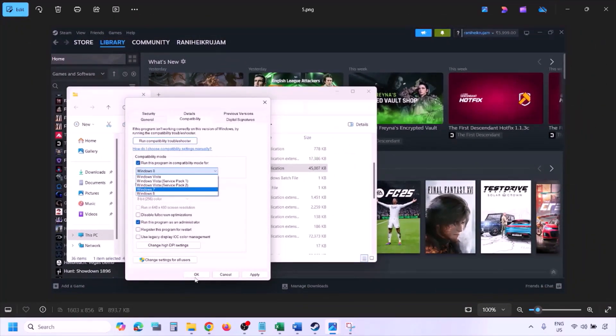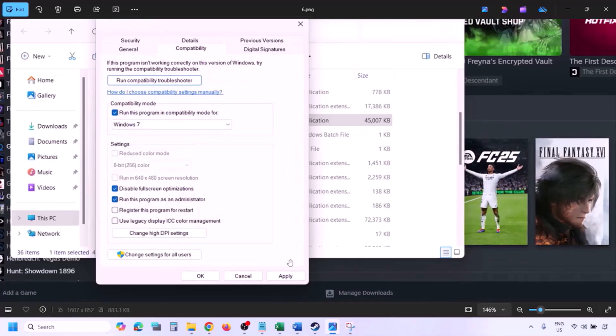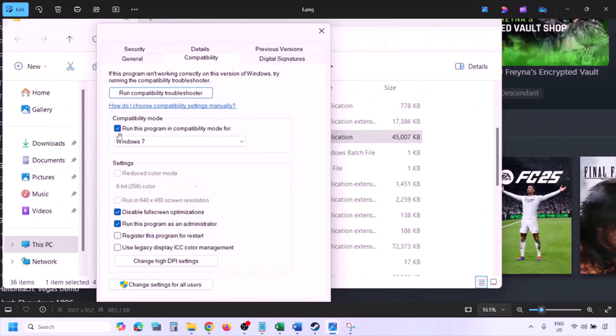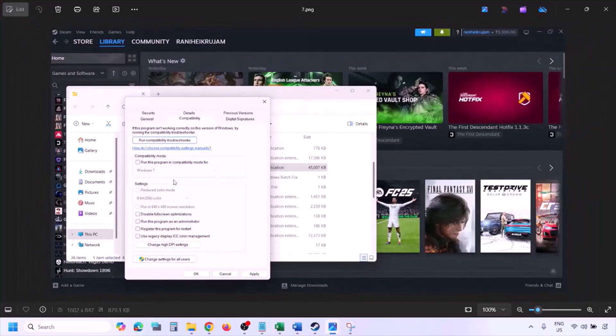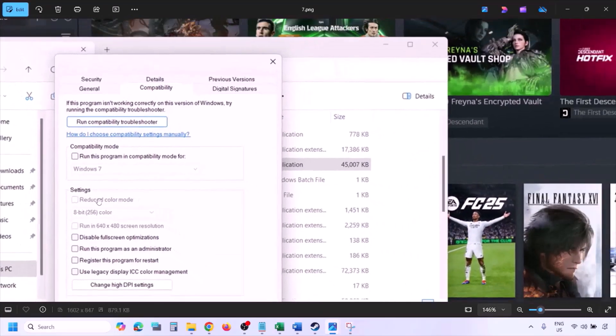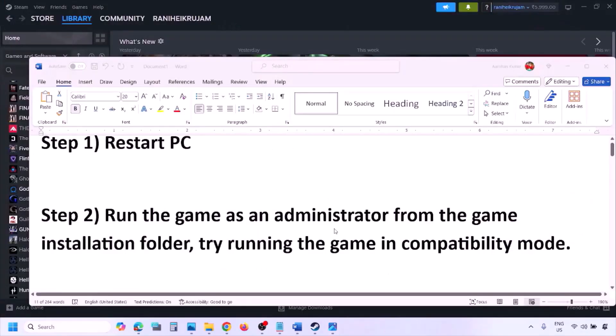If still not working, select Windows 7 in the compatibility mode dropdown, hit Apply, click OK, and launch the game. If still not working, put a check on 'Disable full screen optimization,' hit Apply, click OK, and launch the game. If none of these work, uncheck all the boxes, hit Apply, click OK, and follow the next step.